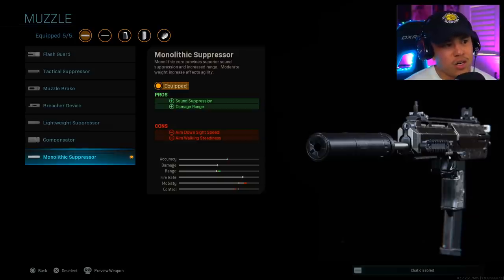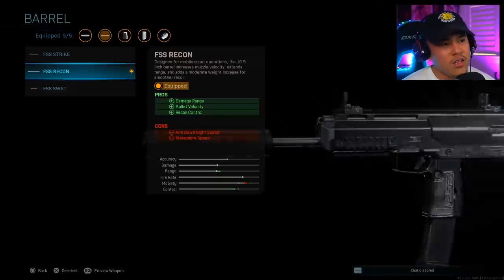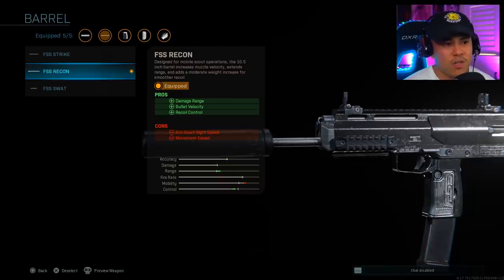My first attachment is going to be the Monolithic Suppressor. I absolutely love the Monolithic Suppressor — it gives you sound suppression so your weapon is not heard or seen on the mini map or the compass when you're firing. It also does increase that damage range by about 10%, it's not a lot but it is enough to get the job done. That's why I like the Monolithic Suppressor.